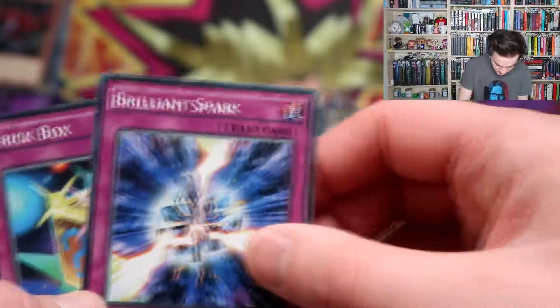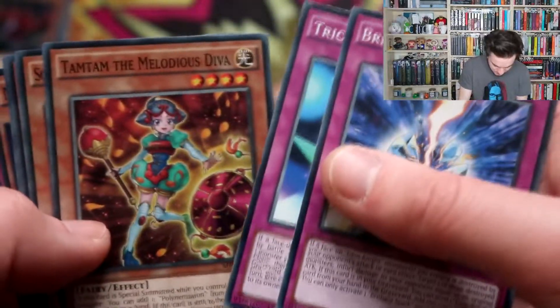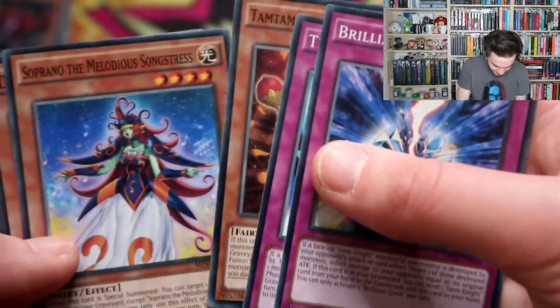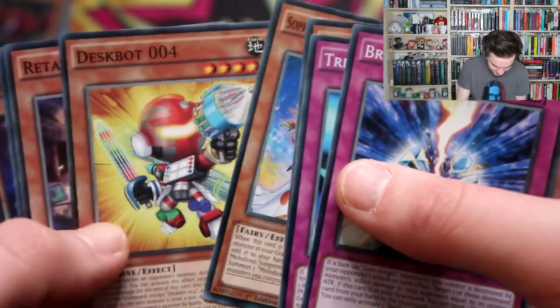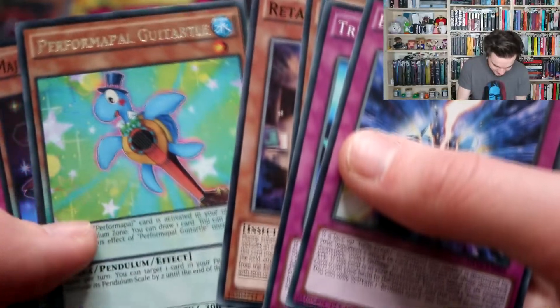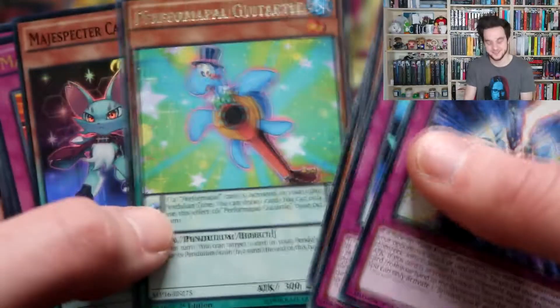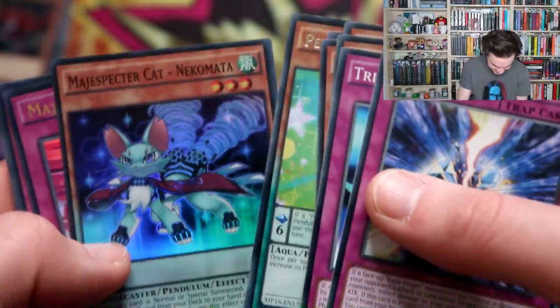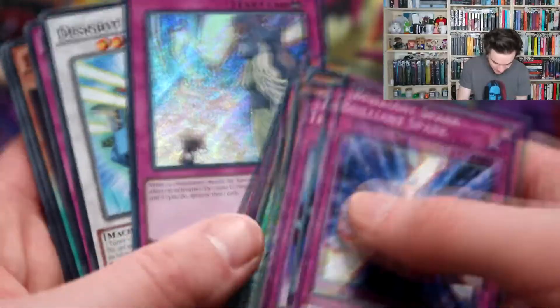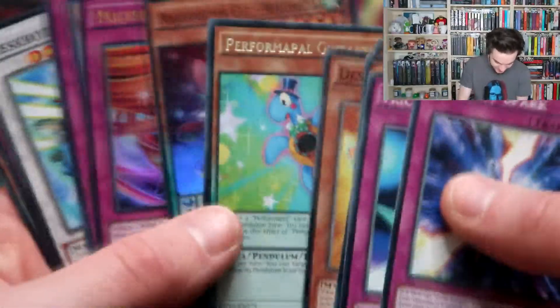This is very different — well, kind of different from the Kaiba one. Brilliant Spark, Trick Box, Tamtam the Melodious Diva, Soprano the Melodious Songstress Diva, Retaliating C, Performapal Guitar Turtle — what were they thinking? Magic Specter Cat and Echo, Magic Specter Tornado, and Solemn Strike — wow, yes my friends.